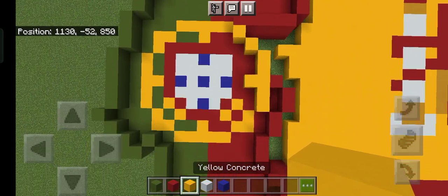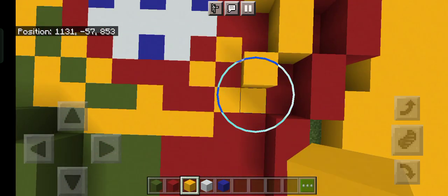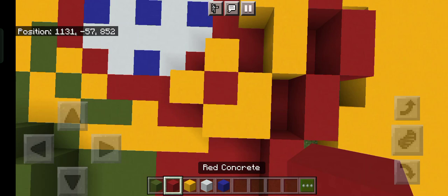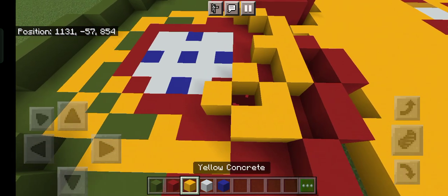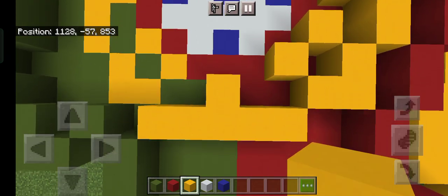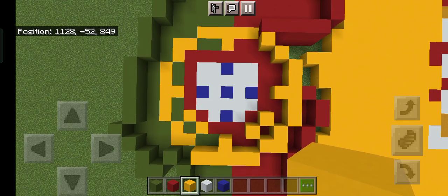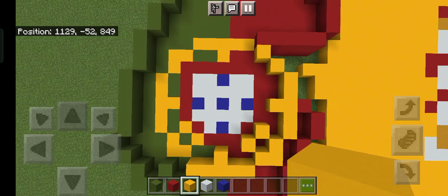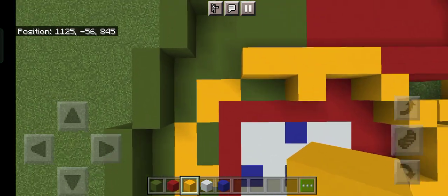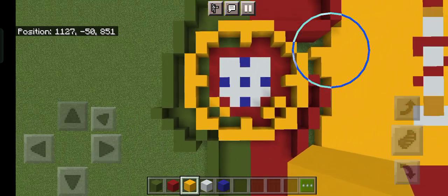Going back to our coat of arms — grab out your yellow concrete and at the bottom of the five blocks you placed, make a small L. Then add two blocks so it makes a little red center. Grab your yellow concrete and add one, two, three, four, five. On the third block add one yellow. You can just copy this symbol — it's pretty easy. Just one, two, three like that — another L, then another, so it basically looks like that.